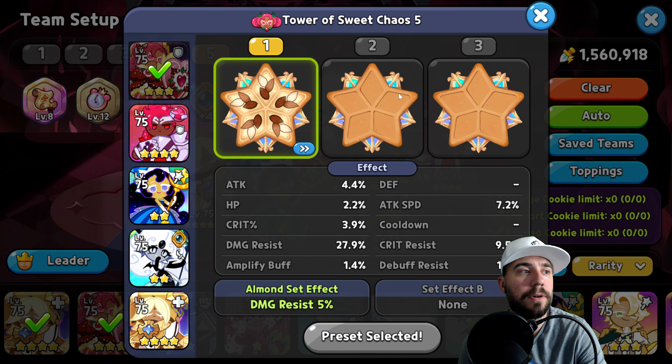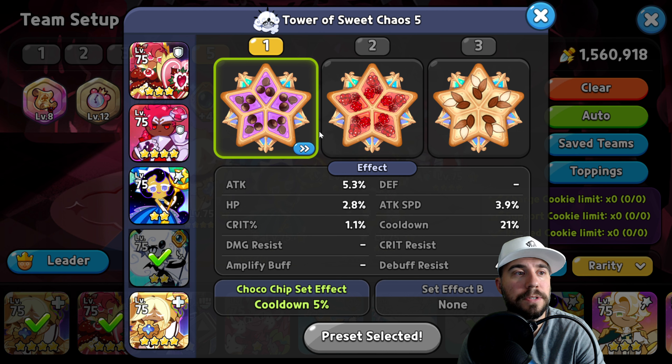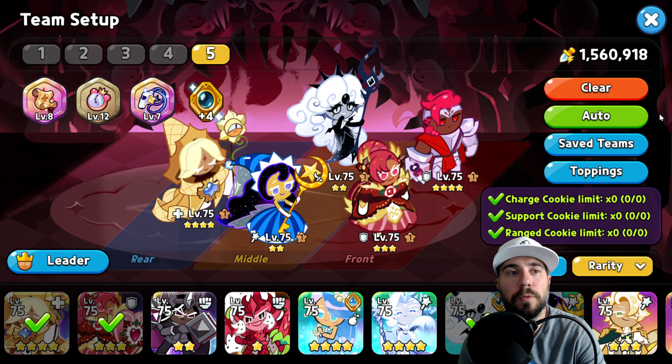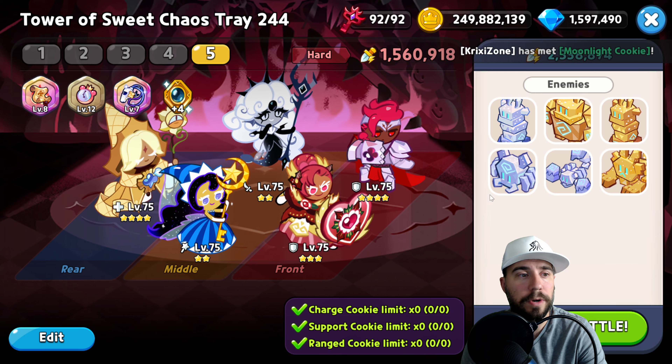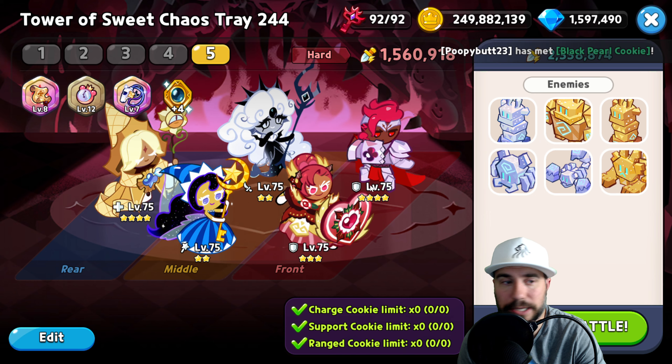On the toppings, we have Solid Almond for defense on the front units. You do want to be on Resonant, though we're on cooldown for now — those should be Resonant. Similarly for Black Pearl Cookie. On Pure Vanilla, we're pushing about 1.5 million power. So that covers the tactics for getting by this level, plus the team, treasures, and toppings.